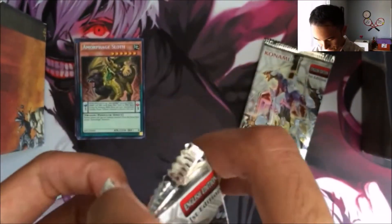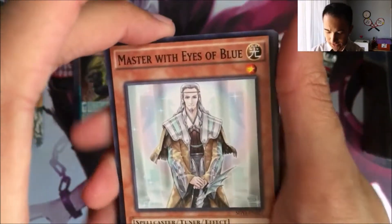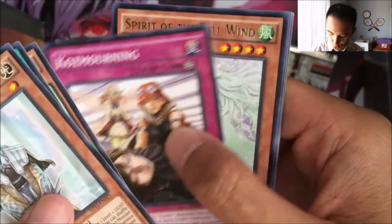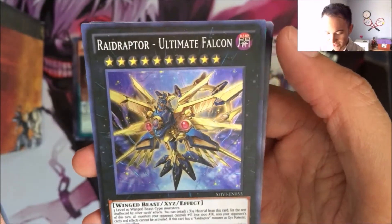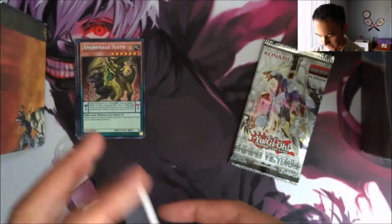All right, second pack. We got Master with Eyes of Blue, Dust Bot Base, Performer Piles Cell Shell Crab, Cause Mourning, a Spirit of the Fall Wind — that's a rare — and a Super Rare Raid Raptor Ultimate Falcon. Wow. Bug Matrix, Dino Miss Spinos, and a Wonder XYZ.